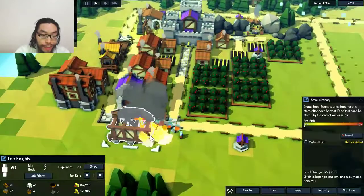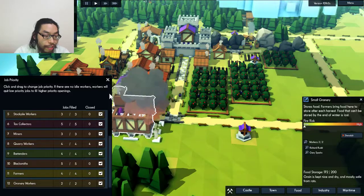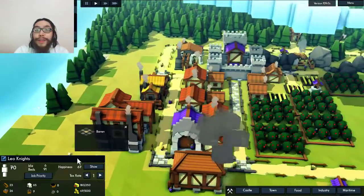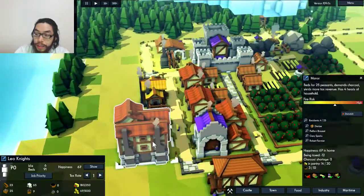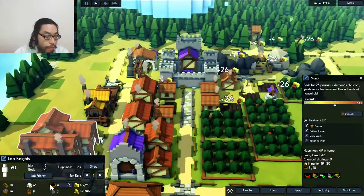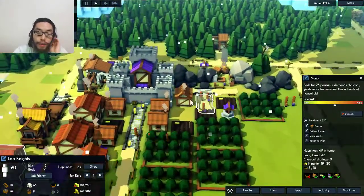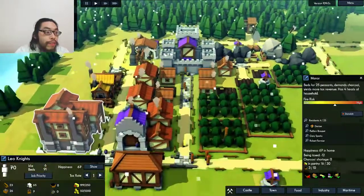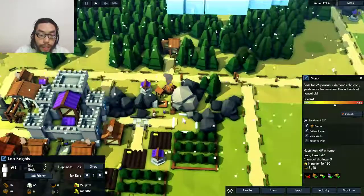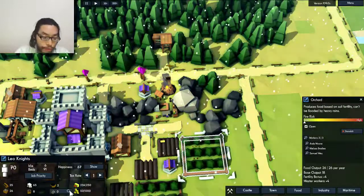Six idle — okay, that's good. Need to build it up to like 17. 25 manor. I probably need more — no charcoal. I need more wood. I want to get another forester, but I need more people in here. Just reclaim some space by destroying some unusable stone. I just realized this orchid does not have a road.